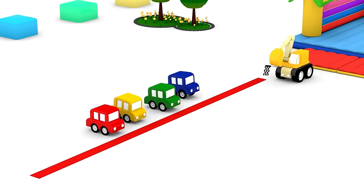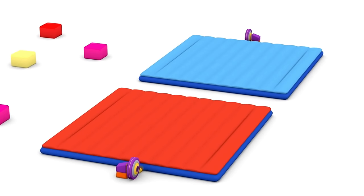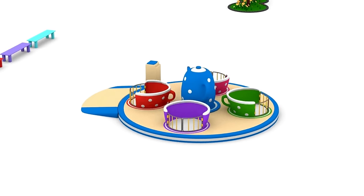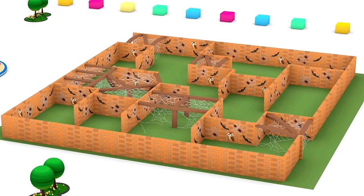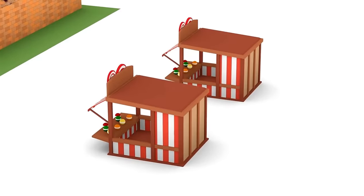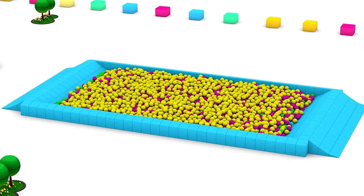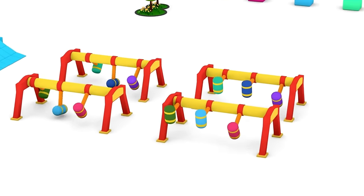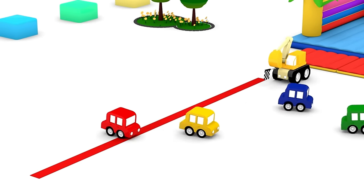There's the starting line. And what are those on the track? Trampolines. Barriers. A carousel with cups. A maze with spider webs. A ball tossing game. A ball pit. Foam mallets. And a platform with blocks which go up and down. Off you go, Little Cars!